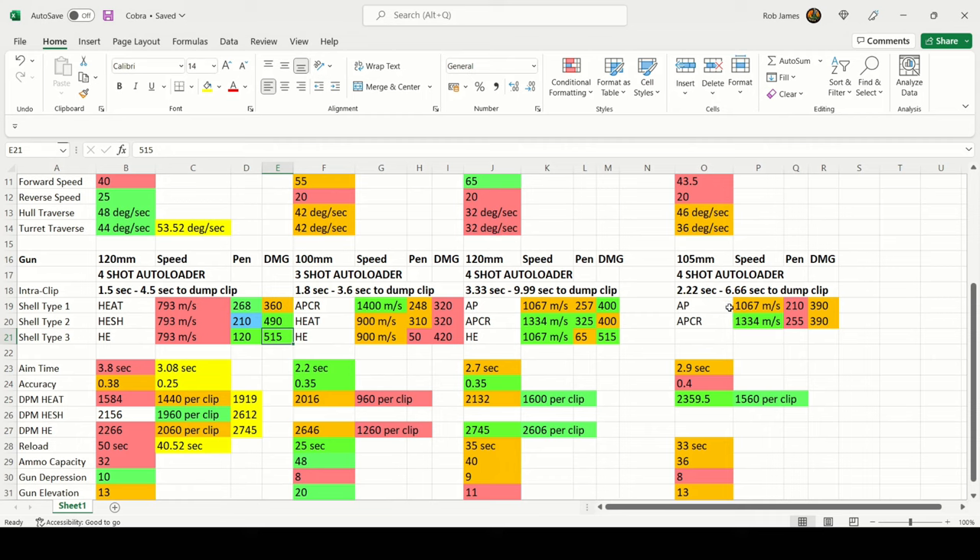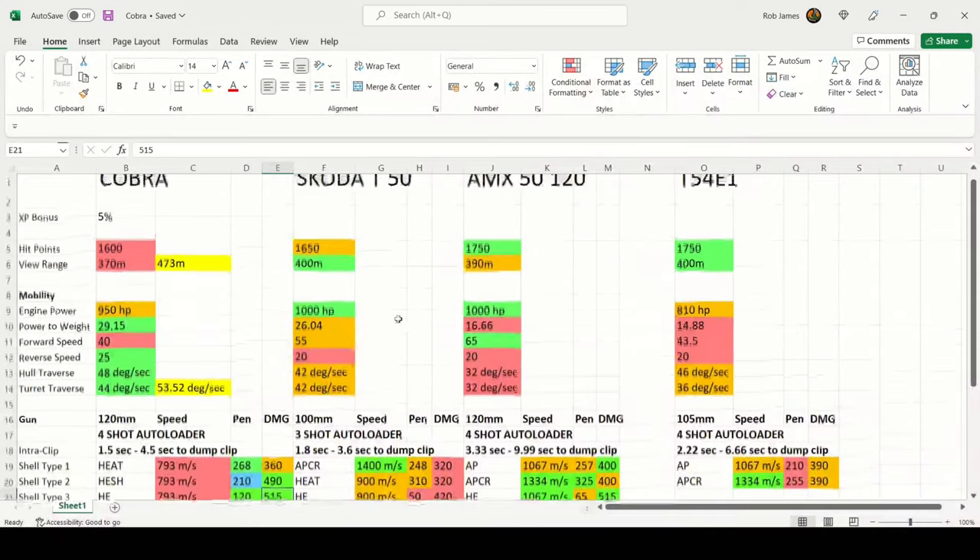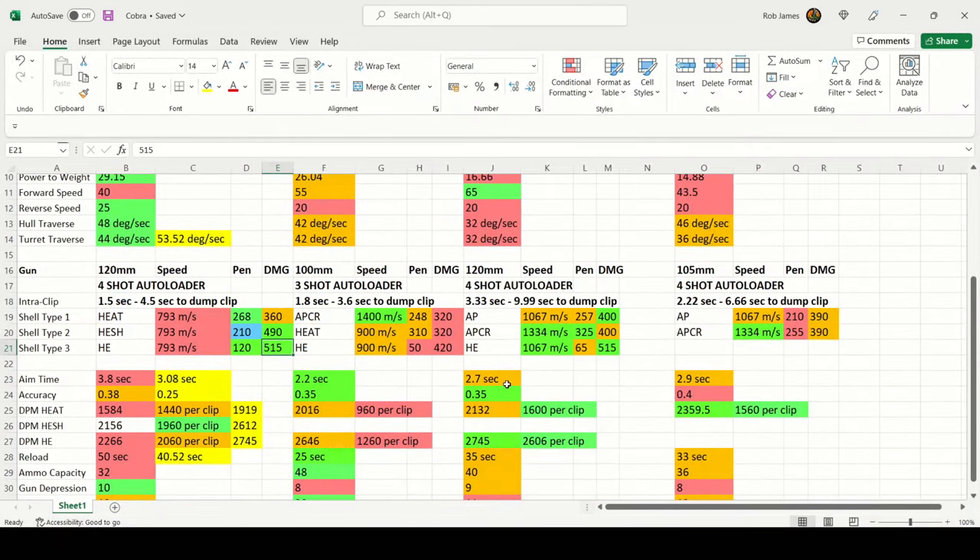Comparing to the Skoda T50 which fires APCR, HEAT, and HE, and the AMX 5120 which fires AP and APCR — the Cobra's shell velocity lags behind, as does the alpha damage on standard rounds versus the 5120 and T54E1. However, you can load HESH for 490 alpha damage — the highest in this comparison — and regular HE for 515 alpha. The standard HEAT penetration of 268mm means you won't lose penetration on those rounds.